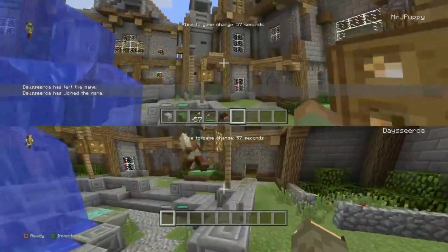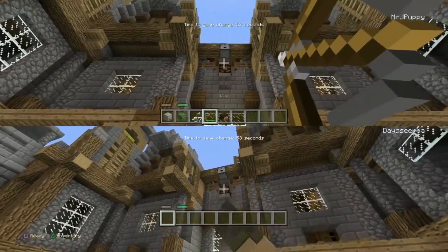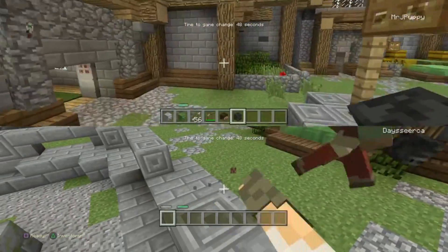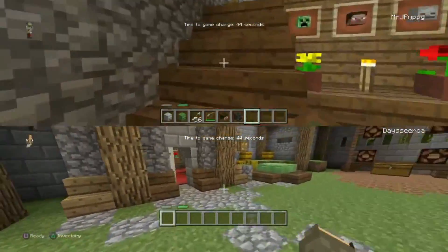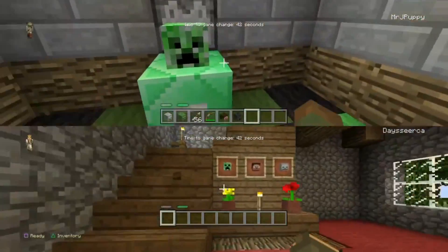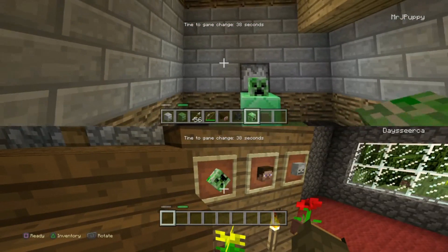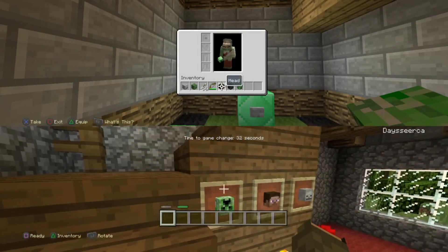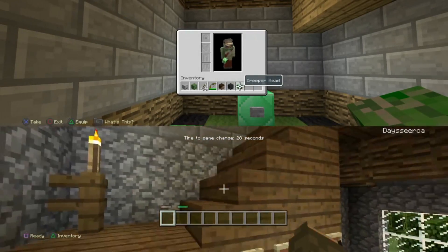I'm going to show you how to get the wither skull. You shoot up here at this arrow — and there's the little wither skull. So we got the skeleton skull, the zombie head, the Steve head original, the wither skeleton skull, and the creeper head. And that is how you get all five heads on here.